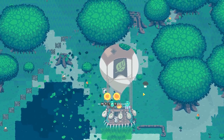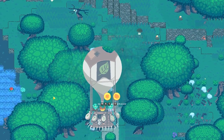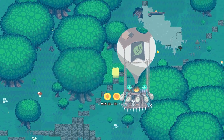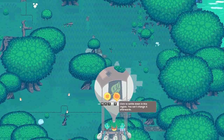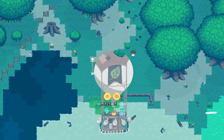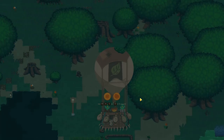WASD to fly around and basically what it's going to allow us to do is kind of survey the landscape and see if this is a place that we want to try to settle down. What is this over here? I don't know what all this blue is — I guess it's river water. This does seem like a friendly little spot. You can randomly generate the terrain over and over again. Click to settle down in this region — oh wait, you can't change it afterwards. This place isn't too bad looking, honestly. Let's go ahead and settle down.